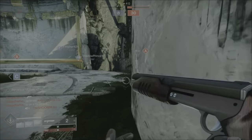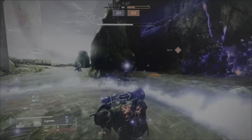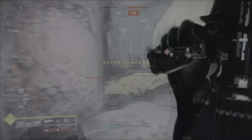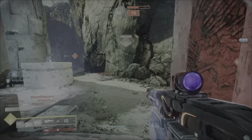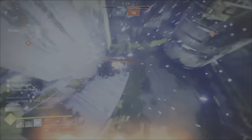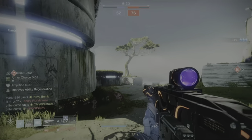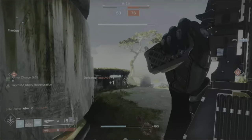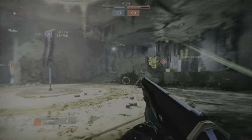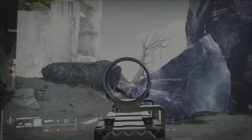This weapon is 340 rounds per minute with 28 in the magazine and a base recoil of 80. It's a High Impact Frame — slow firing with high damage — and it's more accurate when stationary or moving slowly and aiming down sights. It's in the same archetype as the No Time to Explain and the Messenger pulse rifle. However, I believe a god roll crafted version of this weapon is better than both of those.